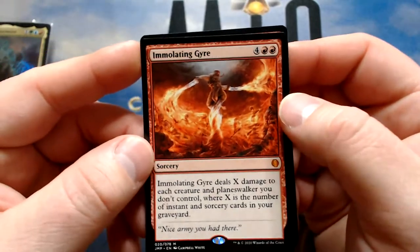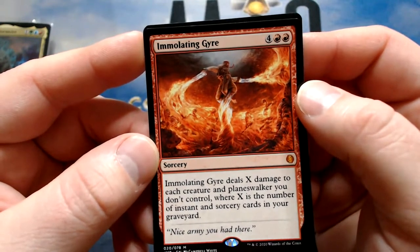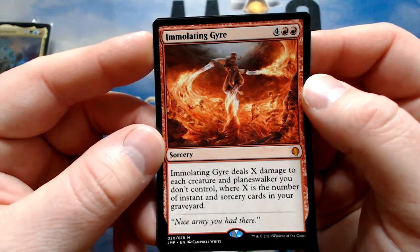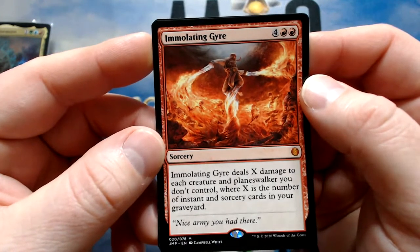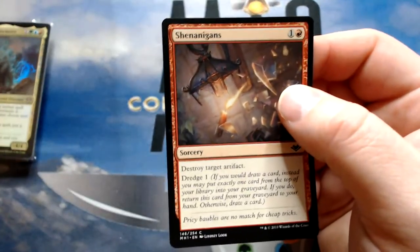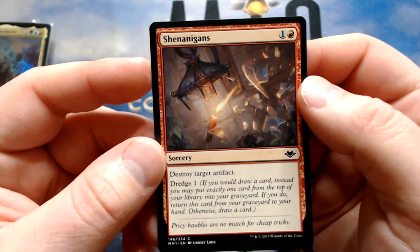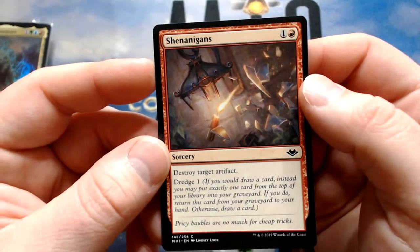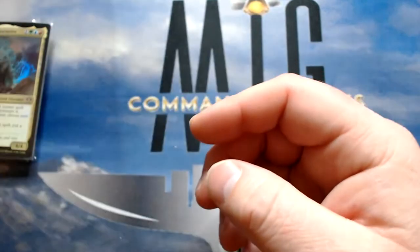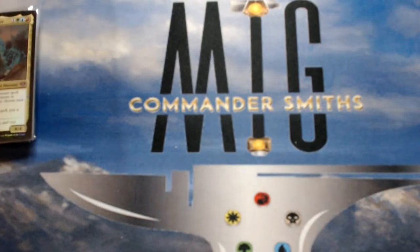Immolating Gyre deals X damage to each creature and planeswalker you don't control where X is the number of instant and sorcery cards in your graveyard — hoping to fill that graveyard, and it's one-sided. Shenanigans targets artifacts as a sorcery but lets you dredge one — graveyard-based, but I'll cut it now. Force of Vigor is an instant that destroys two artifacts or enchantments — nice. Lethal Sabotage has conspire — tap creatures in addition to casting to destroy a target artifact or enchantment. I'm tapping Kalamax anyway, so this works.